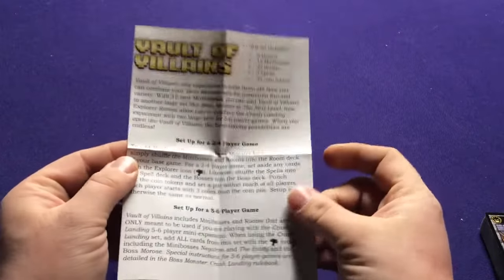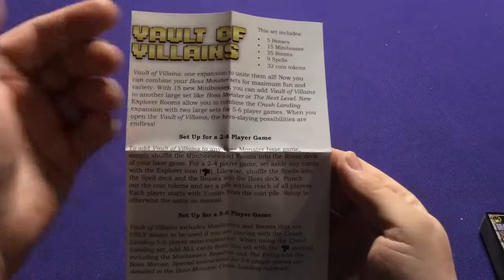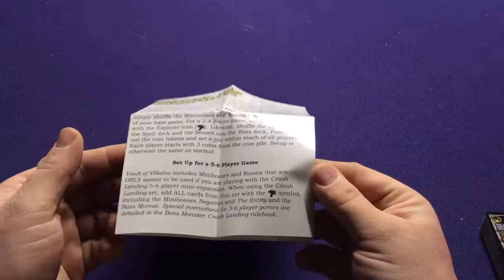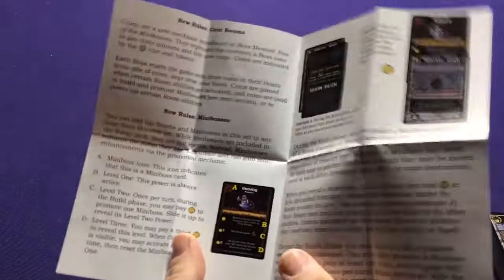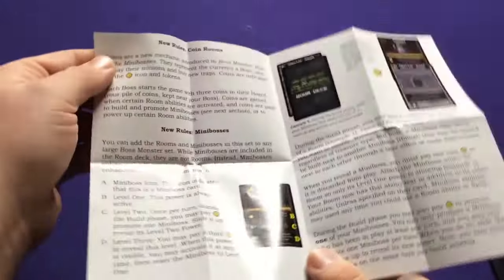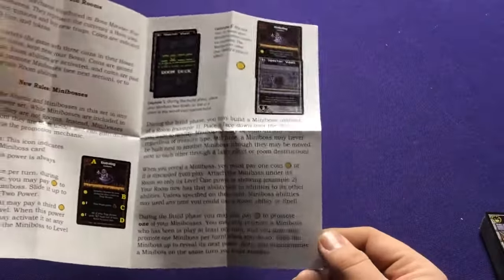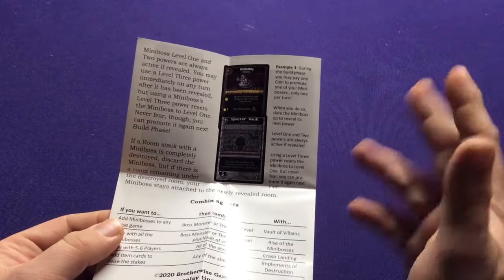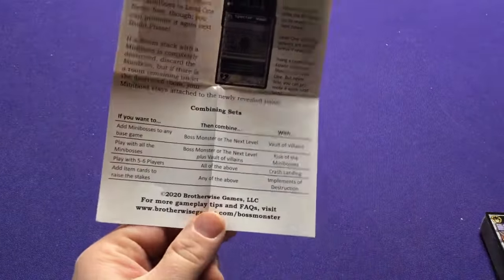I'm going to get into the cards, though I'm not going to go through the instructions too much. It's basically explaining all the stuff from the previous games — how to set up a two-to-four player game, five-to-six using different stuff from Crash Landing, how the coins work, how the miniboss rules work. Check out Crash Landing to learn about the Explorers, check out Rise of the Minibosses to learn how the minibosses work.